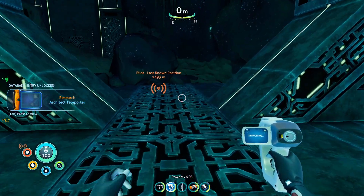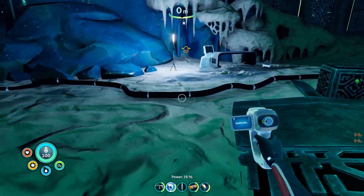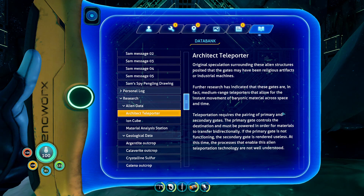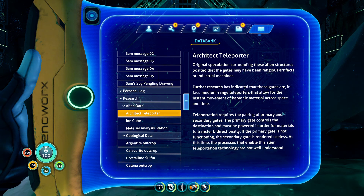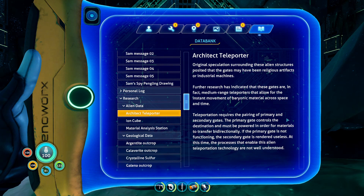Come on, come on... This one ain't functional. Interesting. Data bank entry: 'Original speculations surrounding these alien structures suggested that the gates may have been religious artifacts or industrial machines. Further research has indicated that these gates are in fact medium-range teleporters that allow for the instant movement of baryonic material across space and time. Teleportation requires the pairing of primary and secondary gates. The primary gate controls the destination and must be powered in order for materials to transfer bi-directionally. If the primary gate is not functioning, the secondary gate is rendered useless.'